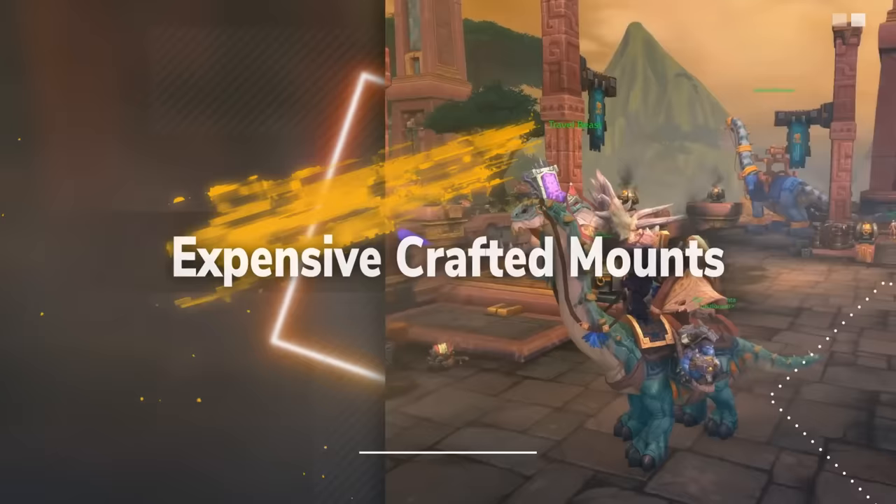The one-day cooldowns and crafting mats ensure a Sky Golem can never be made too fast, so there's always a constant demand since they can't be made fast enough to meet supply. As of writing this video, the Sky Golem was going for an average of roughly 47,500 gold on the Auction House.